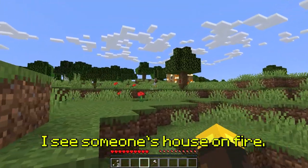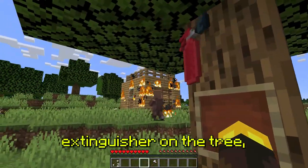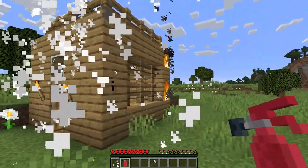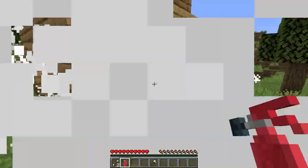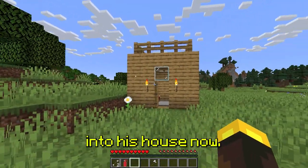I see someone's house on fire. This is a resident's house — we need to help him. There's a fire extinguisher on the tree, but the resident apparently doesn't know about it. Hey resident, step aside — now I'll put out all the fire. Good — the resident can come into his house now, it's as good as new!